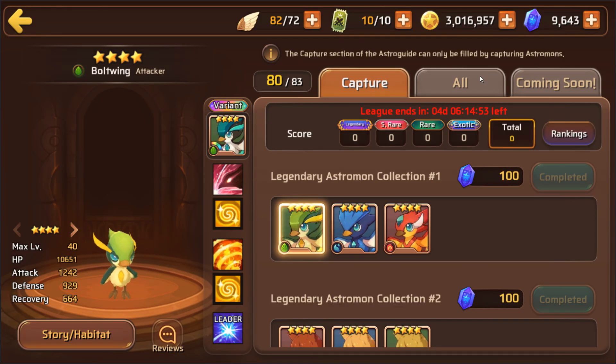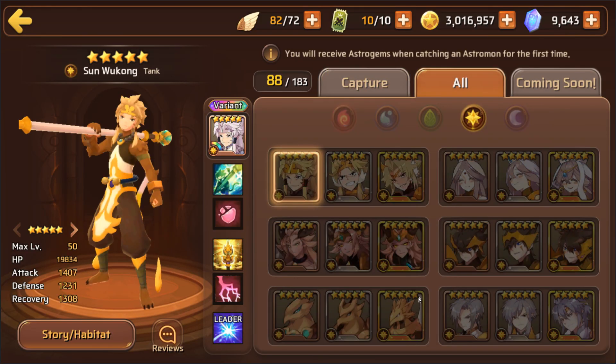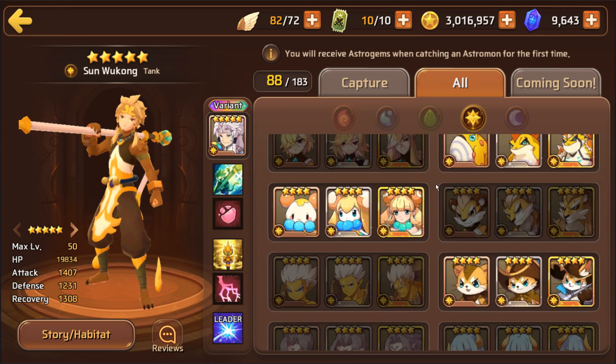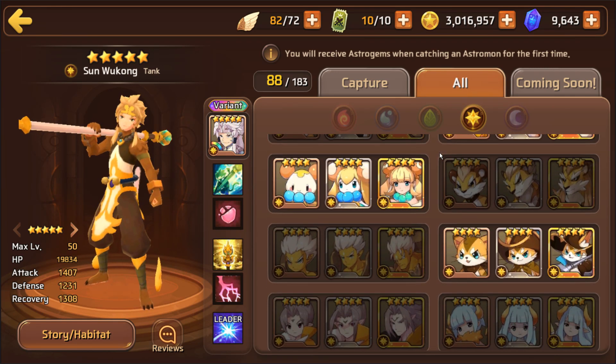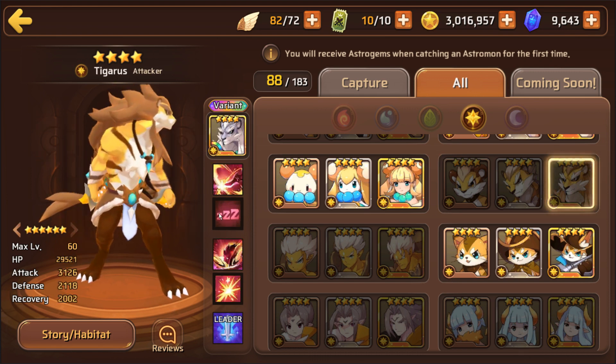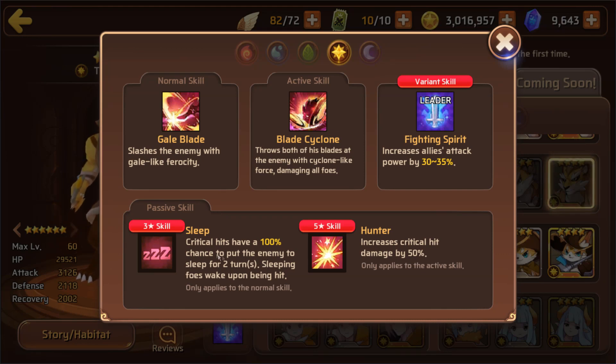We're going to quickly go over the light and dark tigers because that's obviously the focus of it. I'm pretty sure I did a tiger review already, but I can't remember if I included the light and dark, so we're going to quickly go over them again. The light one I already checked out and he is actually pretty awesome — a two-turn sleep, 100% chance on a critical hit, so it's kind of like a weaker version of Shura as far as CC is concerned, because water Shura has two-turn stun on a critical hit.